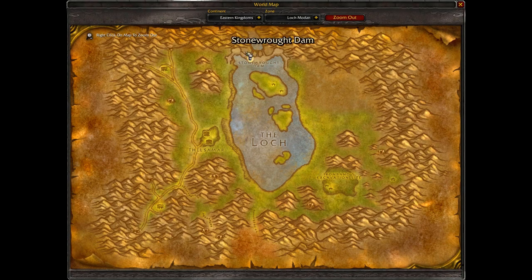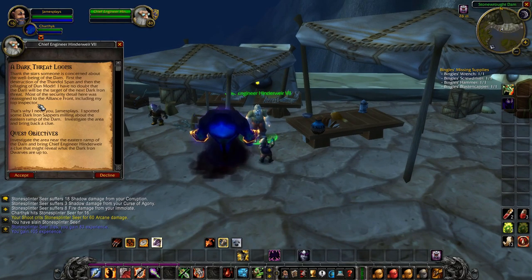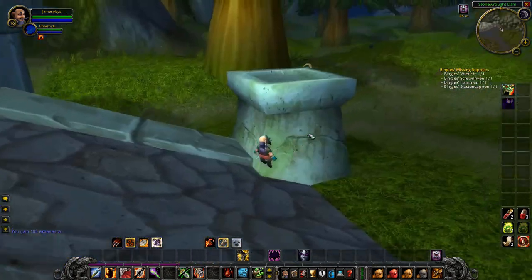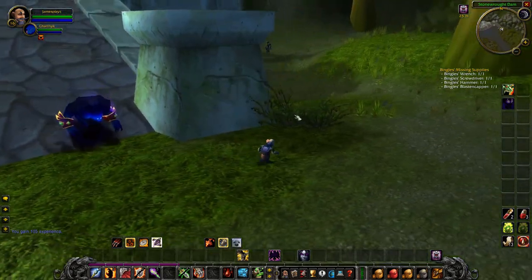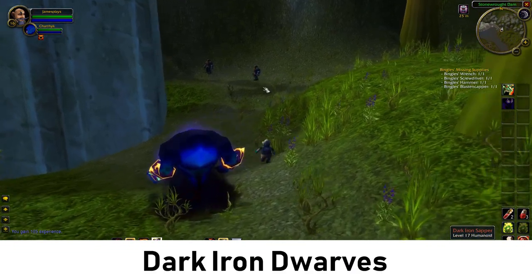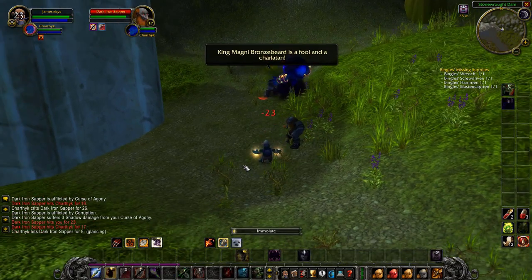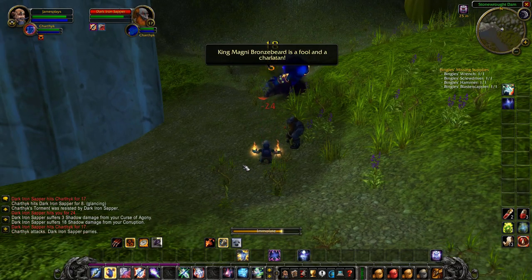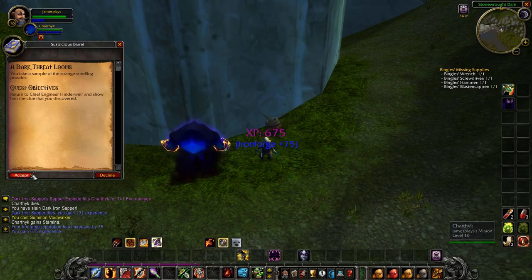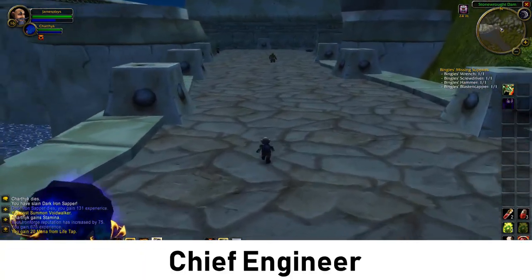Here we are on the dam way in the north. Talk to the chief engineer and he starts a long quest chain called A Dark Threat Looms. Accept the quest and then walk east on the dam. When you reach the east ramp of the dam you will find these dark iron dwarves. Kill them and then hidden in the corner is the item that you need to interact with for the next step in this quest chain — it is this barrel right here. Click on it, complete the quest, accept the next part, and then walk back onto the dam and return to the chief engineer.